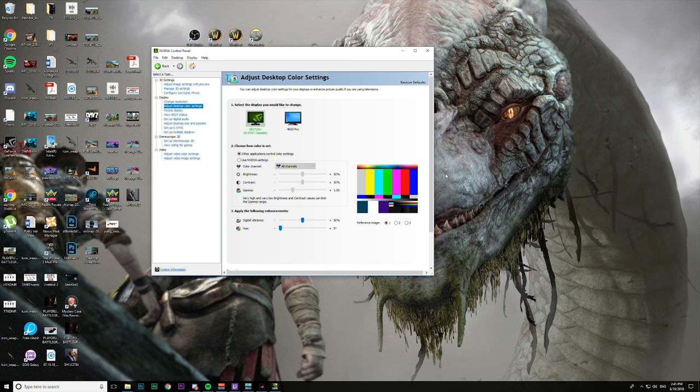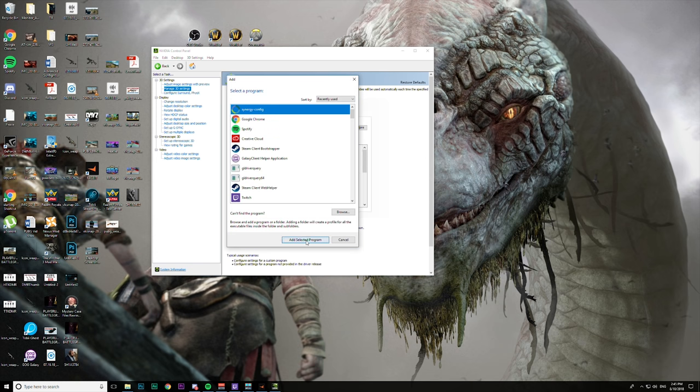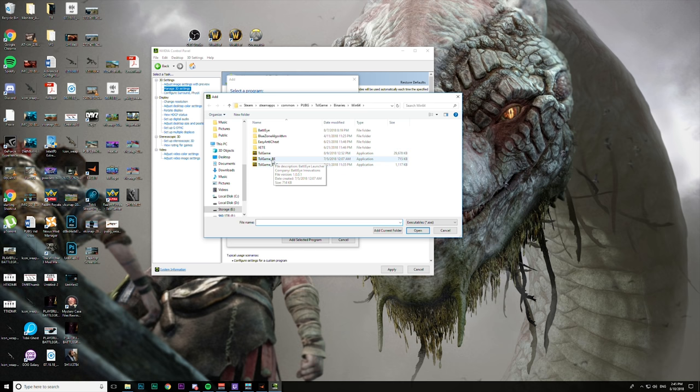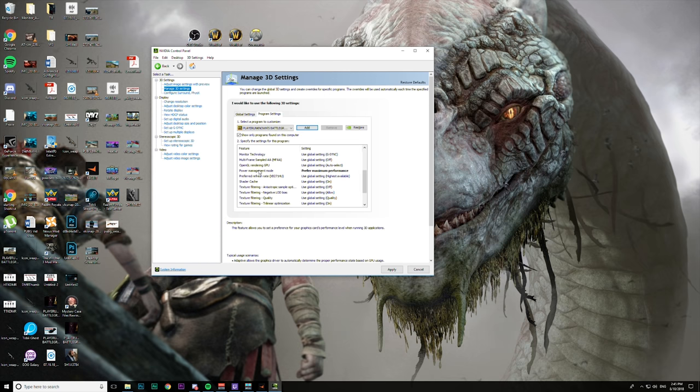The first thing you want to do is open up your NVIDIA control panel. Sorry AMD users, this video is not for you. Go to Manage 3D Settings and make sure you have PlayerUnknown's Battlegrounds added to your list of programs. Go to Add, then Browse, and go to your Steam apps folder and find your TSL game EXE. Once you have that in there, you want to set your power management mode to Prefer Maximum Performance.